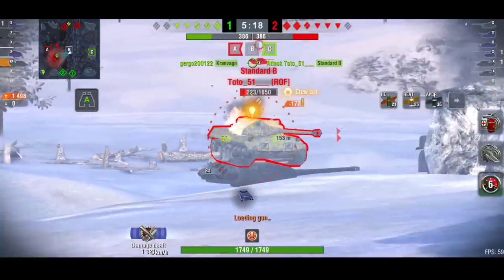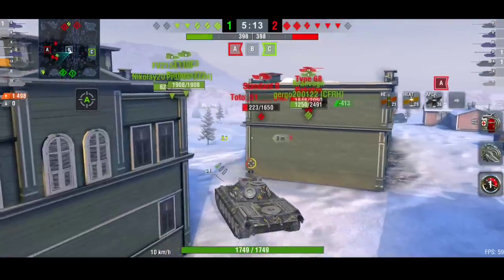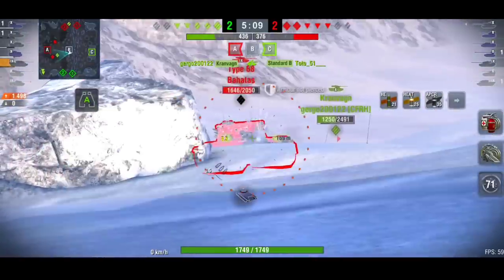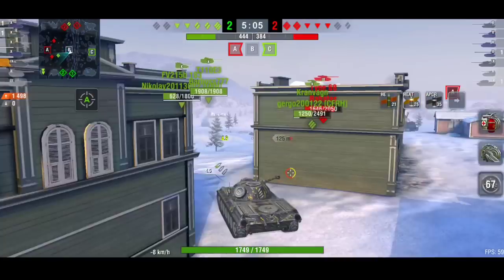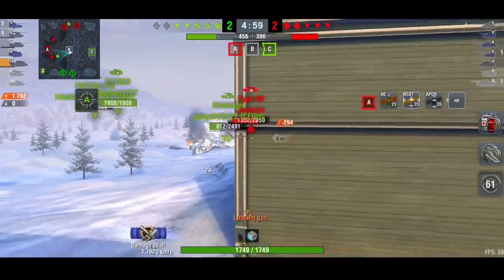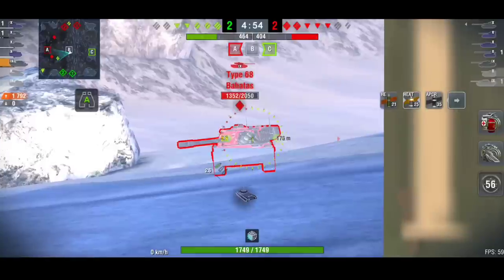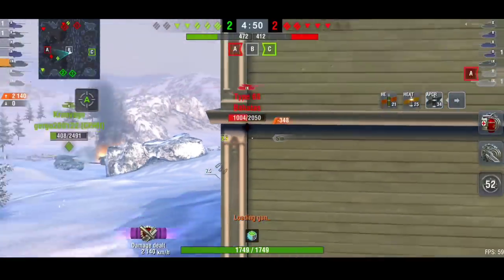If you can use that HE — we failed that shot there but did manage to get the other two shots into the Standard B. If you can shoot HE, you'll be able to hit a lot of tanks, especially in tier 8. If you can get behind them, use that mobility, then you will be able to do a lot more damage. You could do 400 plus damage per shot, and if you get three shells out doing 400 damage each, that's quite a lot for a medium tank.